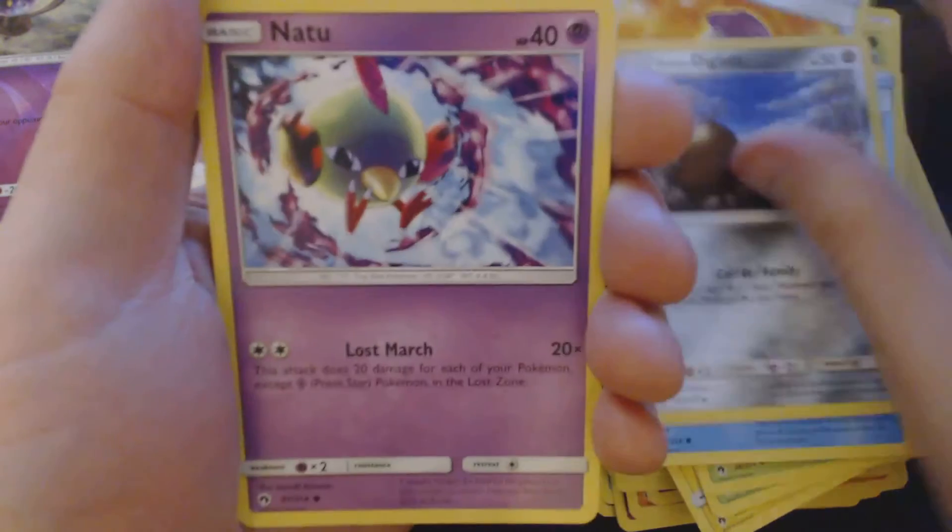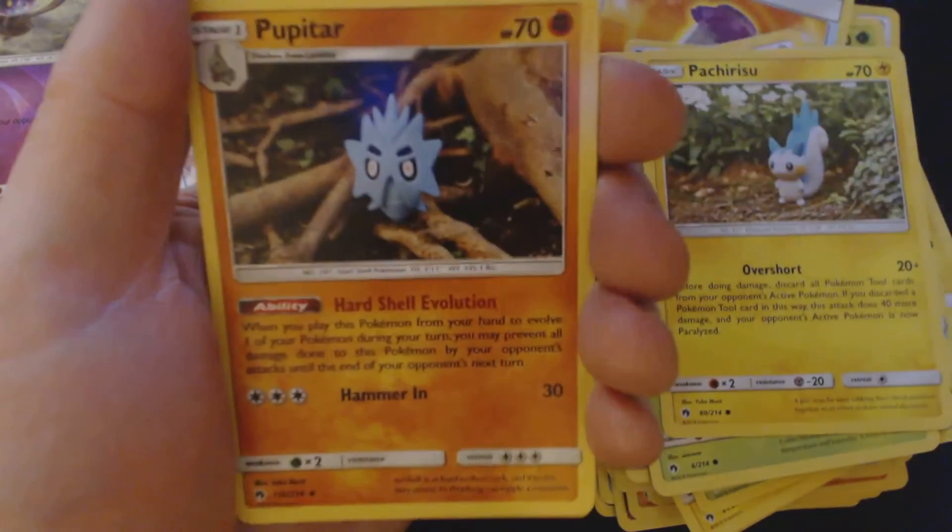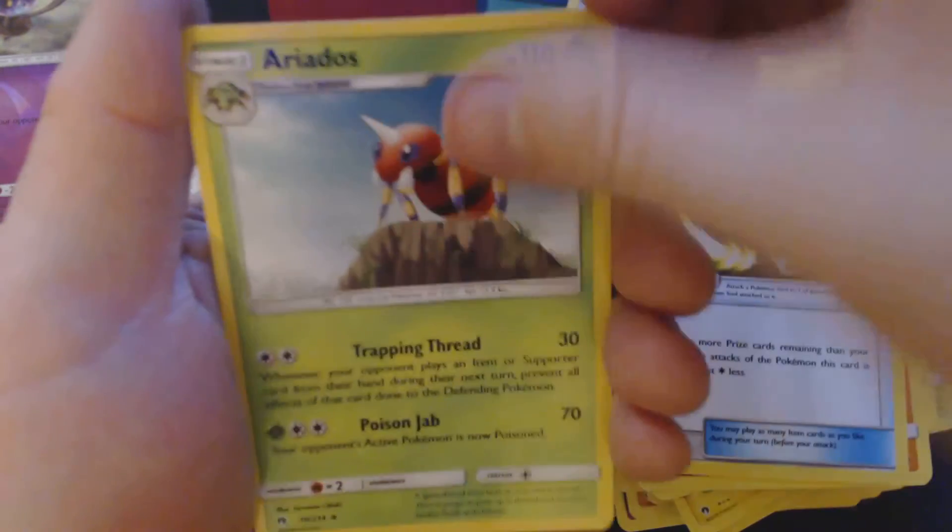Something interesting this way comes. Here we have Kabuto, Alolan Diglett, Natu, Chikorita, Pachi, Water Energy, Pupitar, Counter Gain, Aerodactyl, Reverse Holo Electabuzz, and Frisian GX.